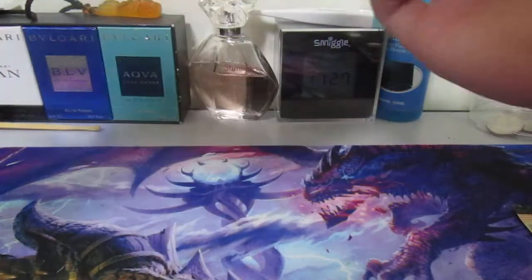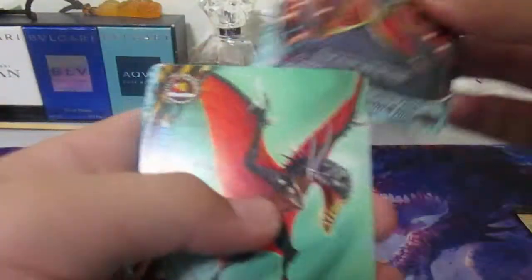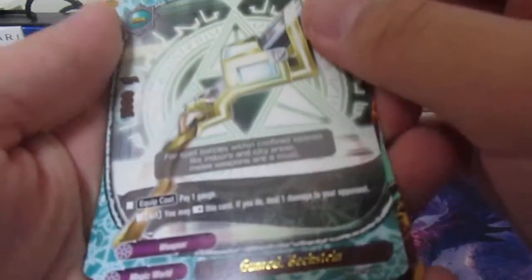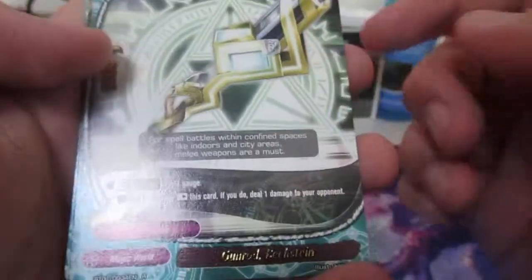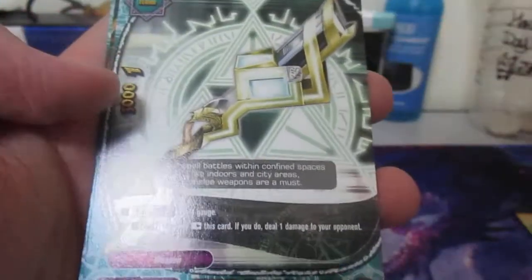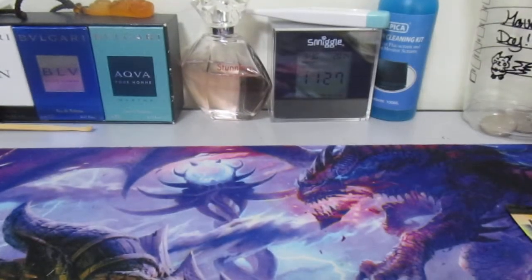People keep saying Buddyfight is close to Vanguard but I really think it's very different. This is a very good card - it has Vanguard-like mechanics where it lets you hit people and deal damage to your opponent. Even if your opponent has something blocking, you can go through and deal damage to both sides.